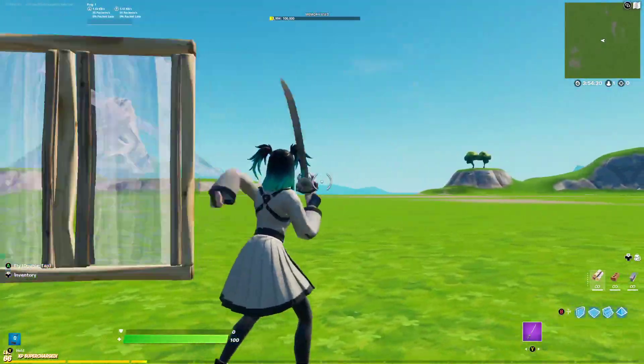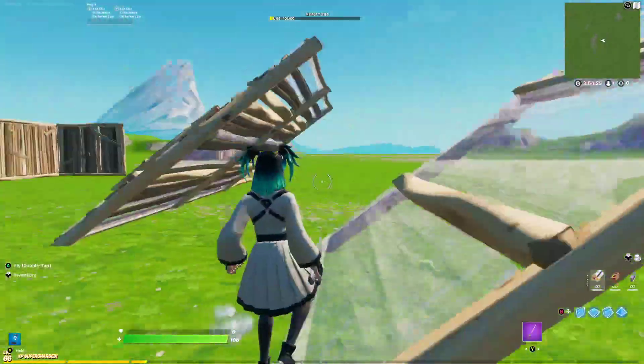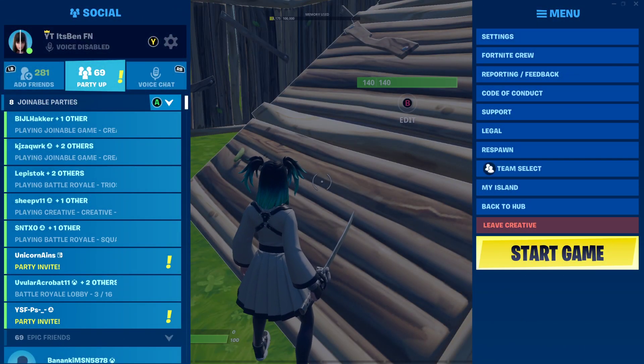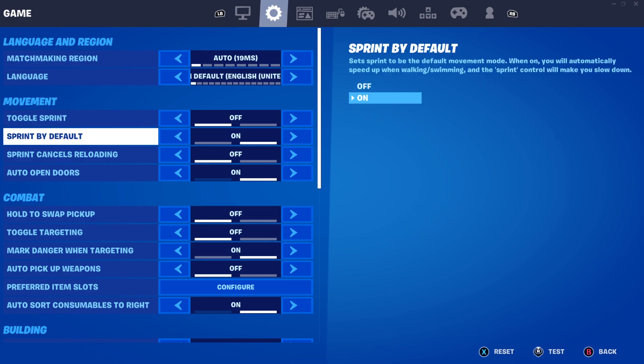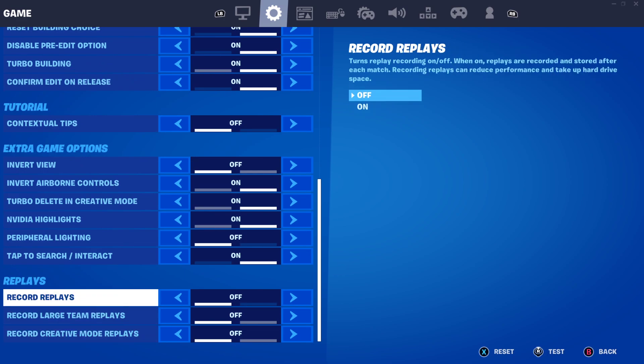As you can see right here, I do have the performance mode builds on my console on my Xbox, and it's honestly amazing. Now I'm going to show you the settings you need. Press the pause button and make your way into settings. Once you're in settings, go over to the game icon — the toy icon — and scroll down until you find 'Record Replays.' Turn off record replays. This is the first step to get performance mode because it will make your build so much smoother.